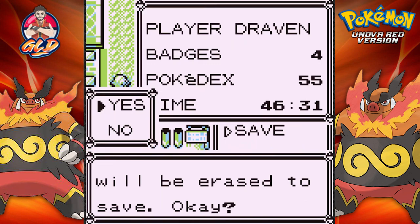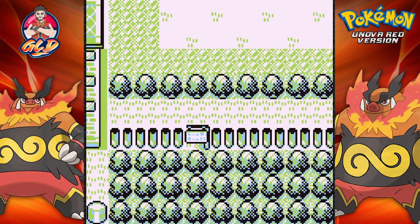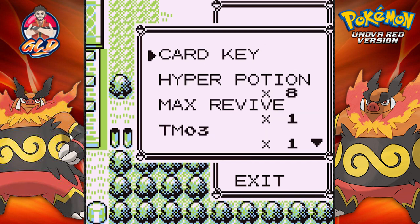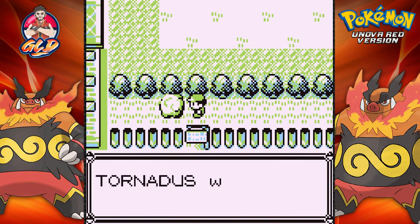I also forgot that Gigalith is a flying type Pokemon. Yeah, I have HM02 Fly, so there's that. Let's go ahead and play that Pokeflute. As you can probably tell guys, I am dreading trying to capture this guy because I don't really have the best of luck against Legendary Pokemon. It really bugs me.